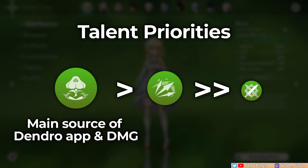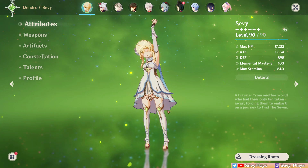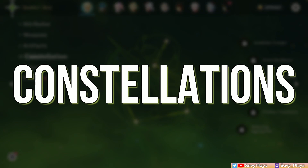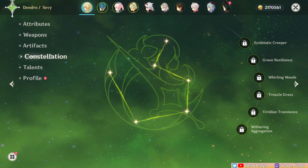For talent priority, their burst is the highest priority, then follow it with the skill. You can ignore the normal attack talent and spend your resources elsewhere. Thankfully, you can already start taking advantage of their kit's Dendro application even with underleveled talents and just work on leveling them up as you go along. Dendro MC is already very competent at C0, but constellations are free and will be unlocked over time, so that's a huge win.